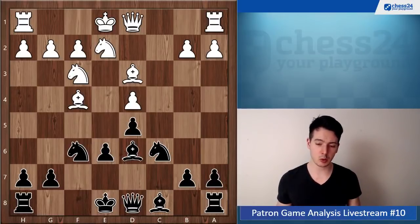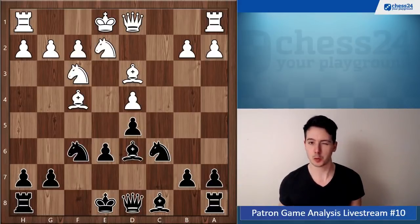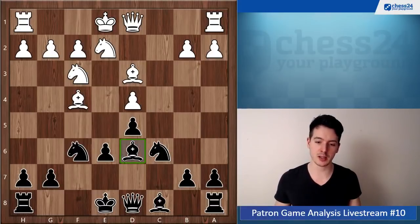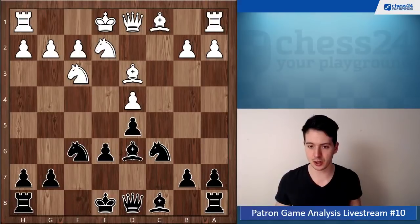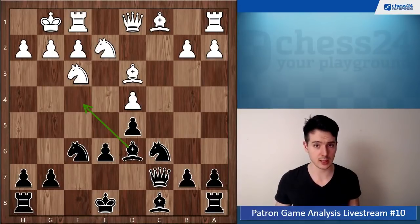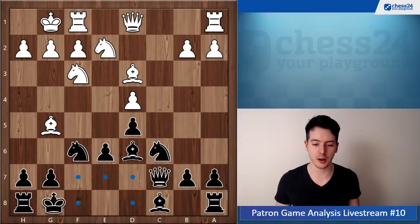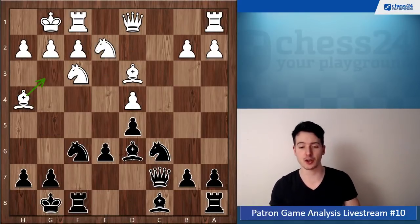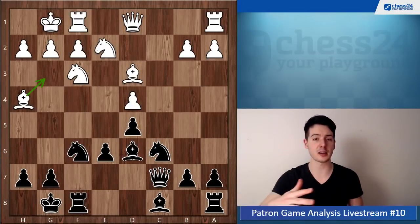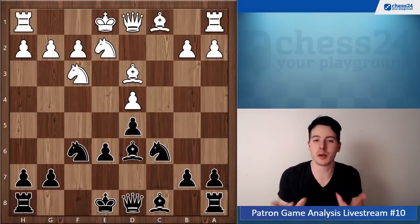Here you play queen c7, which is an inaccuracy. Bishop f4 is what white wants — he wants to trade those bishops so that he has better access to the e5 square for his knight. Usually it goes: castle, then queen c7 stopping bishop f4 — that's the idea. But in the main line white actually uses three moves to reach the h2-b8 diagonal via bishop g5, bishop h4, bishop g3.